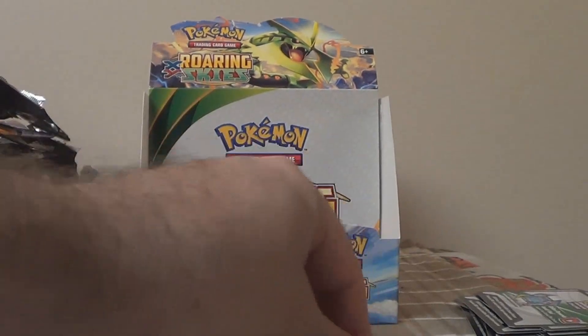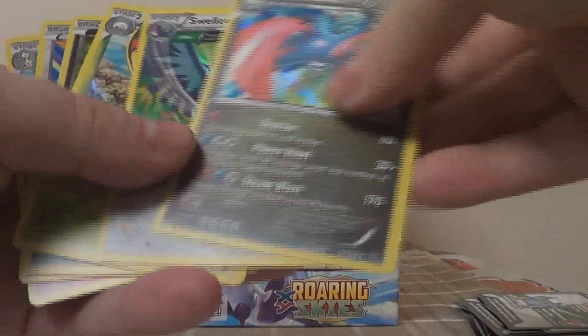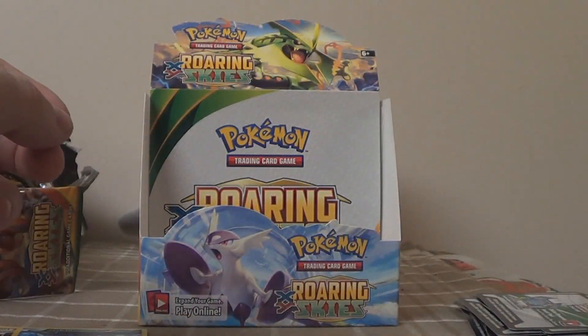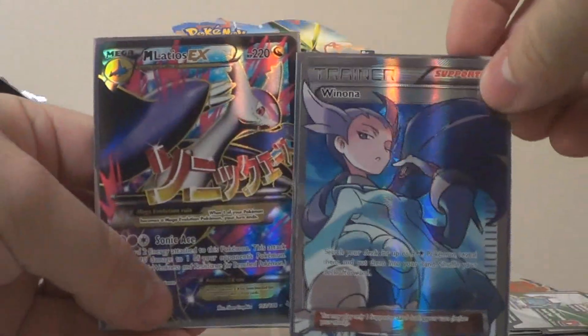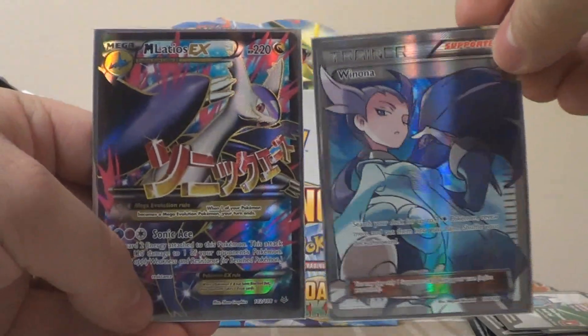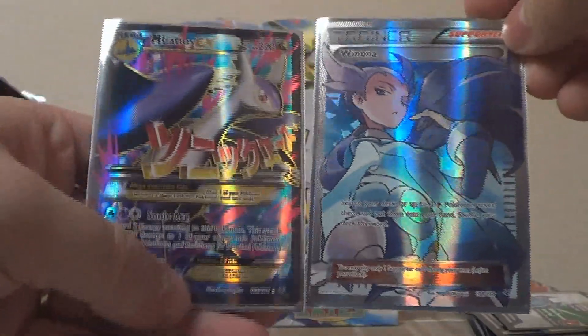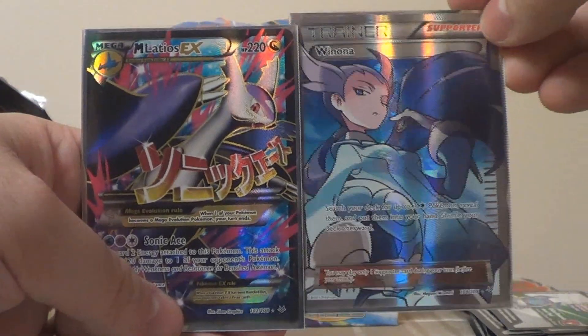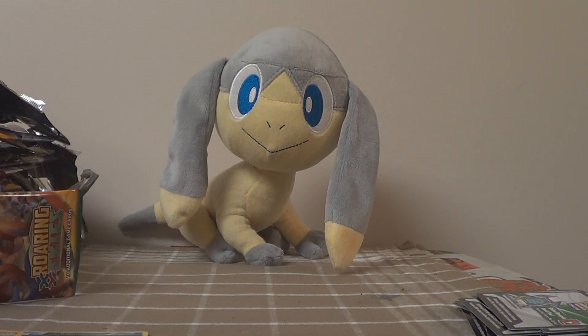Let me count these up real quick. Six EXs, plus holos and reverses... 38 points total. Wow. So if Poké Capital got 37 or lower, I win. If he got 39 or higher, he wins. If it was 38, it's a tie. That's the way it is. Look at those pretties. Anyway, that does it for our first booster box of this amazing case. I am very happy so far. Coming tomorrow will be part one of box number two, so stay tuned for that.